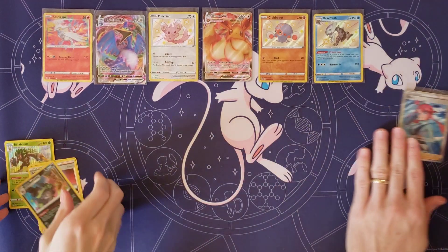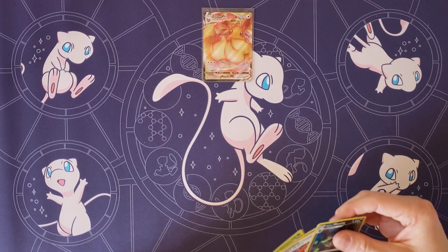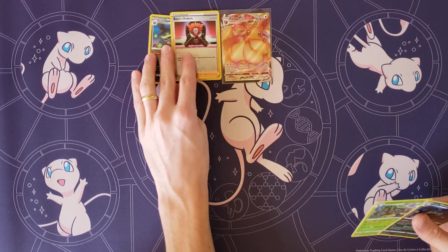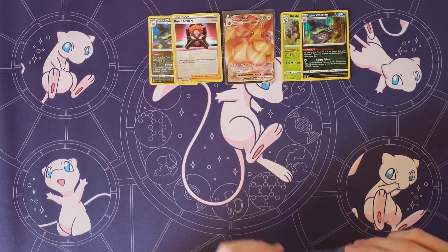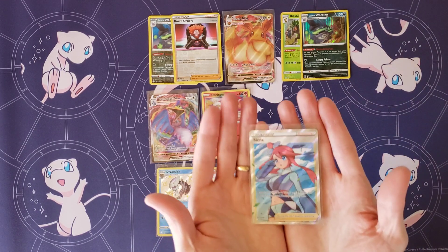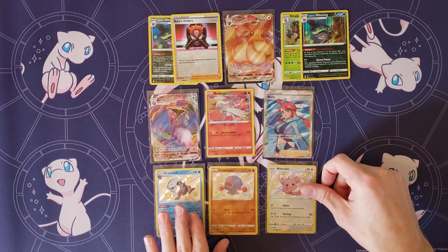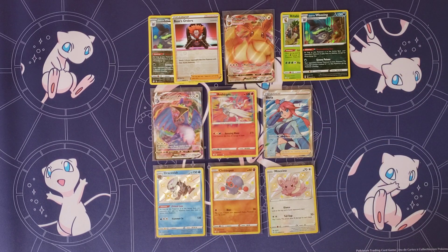So what do we got here? Two Reverse Holos — I'll put those up here next to this nice Eevee — and two Holo Rares. One VMAX, one Amazing Rare, three Baby Shinies, so no Big Shinies this time. And, ooh, this pull right here — Skyla. That's a good one. Overall, pretty decent ETB. No Full Art Vs, but that's okay. If you guys like, give us a like, make sure you subscribe. Thank you guys for joining — we'll see you next time!